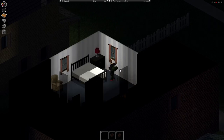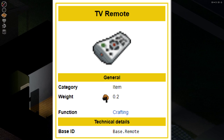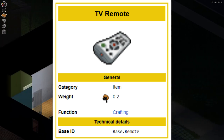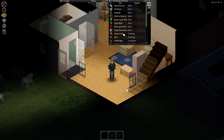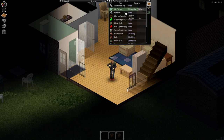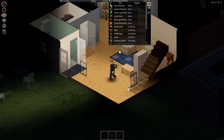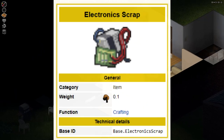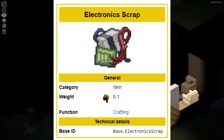There is one item that should not be dismantled because it's rare and has a much better use, and that is the TV remote. We will talk about its use later. As you dismantle, you will notice that the skill is going up very slowly and that you have tons of random materials in your inventory. The most important is the electric scrap, which is used in almost every recipe.